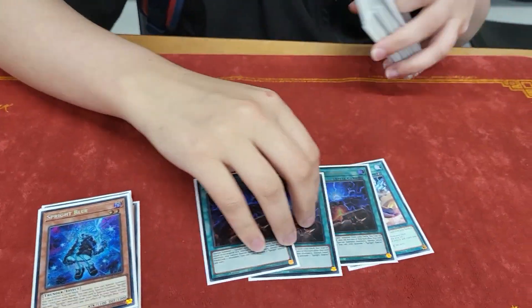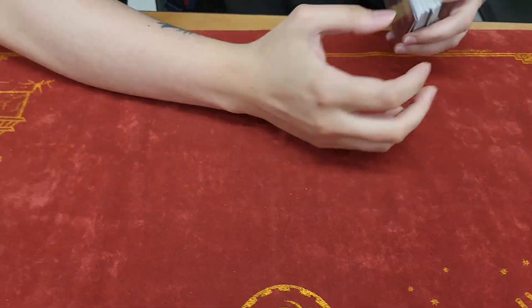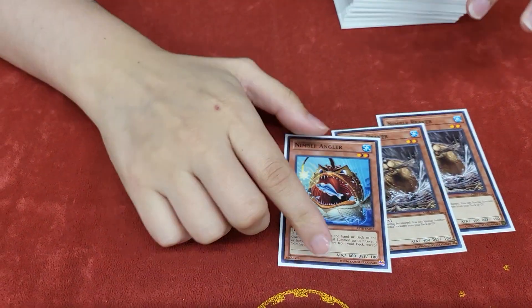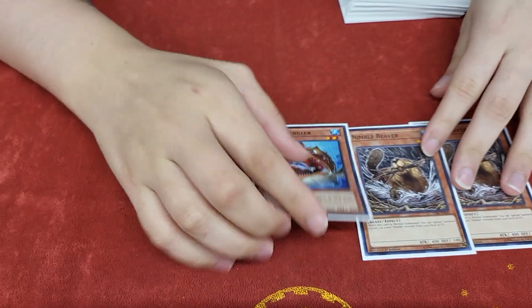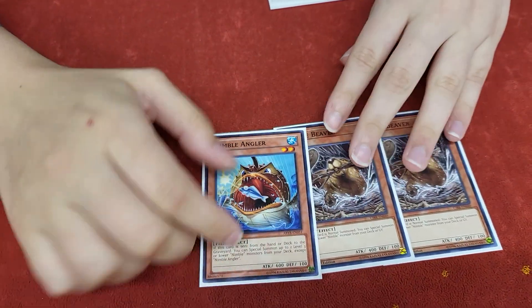The last of the Sprite cards — just starter and smash. That's it for the Sprite engine. I also decided to play the Beaver and the Angler. The Beavers work really well in this deck because you're not playing hand traps, so you can just afford to play these cards.